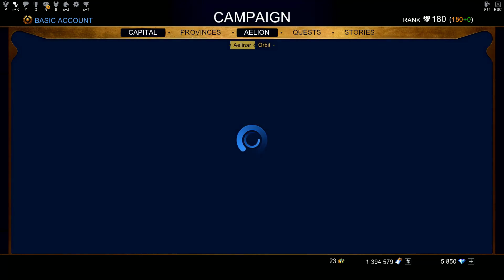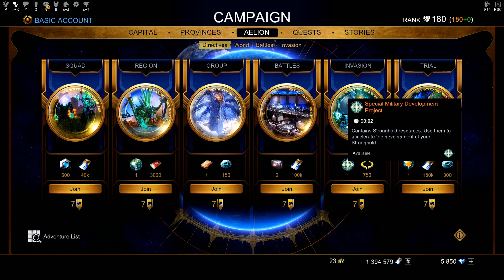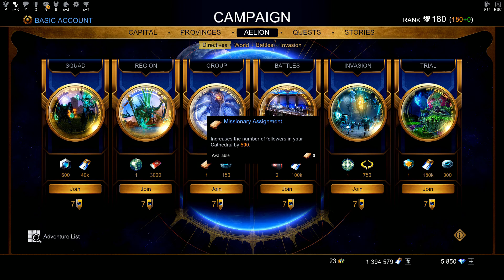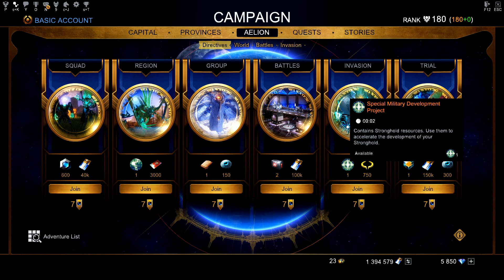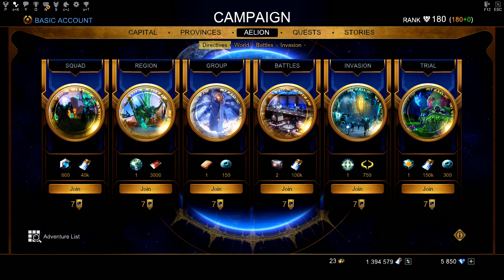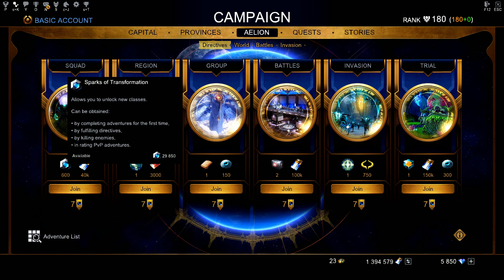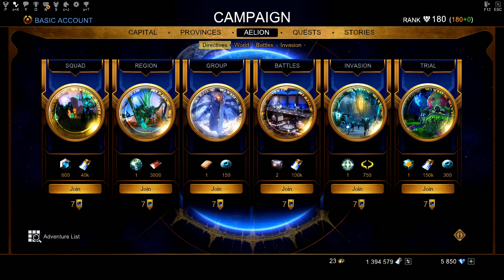The second thing you need to do is focus on your directives, especially missions that have special military development projects, missionary assignments — which increase followers in your cathedral — and scientific development projects, which increase the rank of the Tower of Knowledge. The military is for the stronghold, and also missions like Spark of Transformation. This is what we call a catch-up system, because you're very low compared to the current invasion. They invented the catch-up system to help you progress faster on the cathedral, Tower of Knowledge, stronghold, and to get Spark of Transpiration.